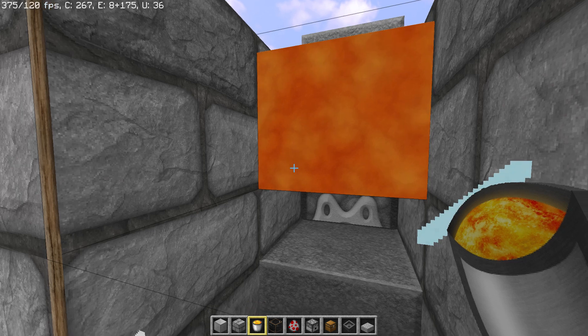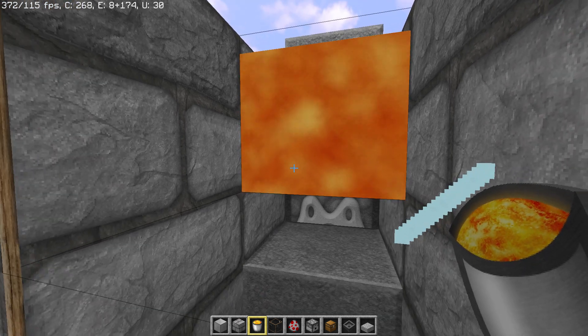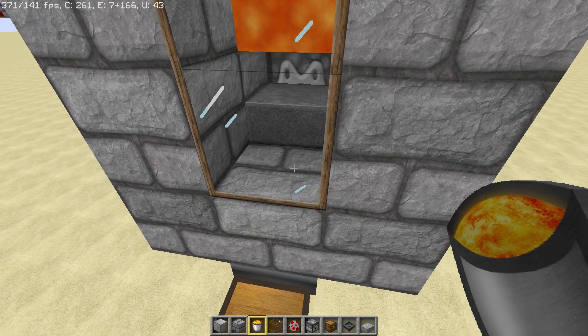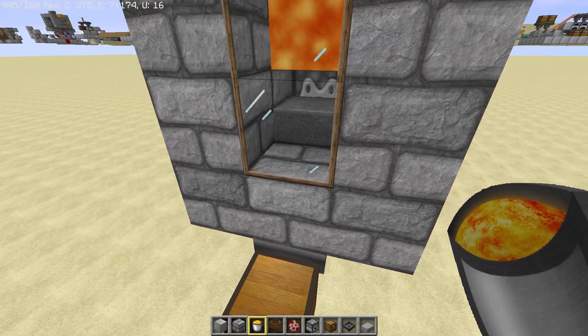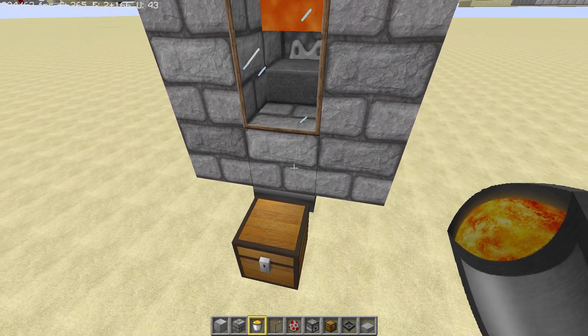And here's somewhat of a glitch — sometimes the cooked chicken will actually stay in the lava and disappear, and sometimes it will show up here. But the feathers show up at least. It works better in Minecraft 1.12.2, but it kind of works in Minecraft 1.13.